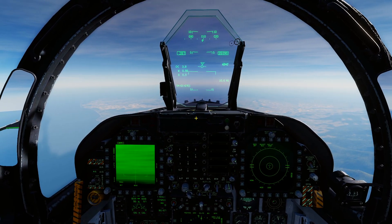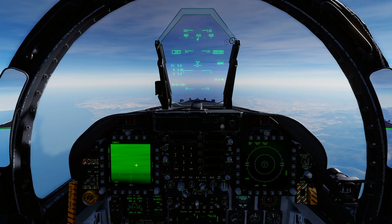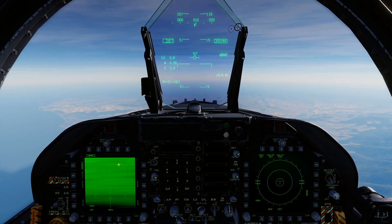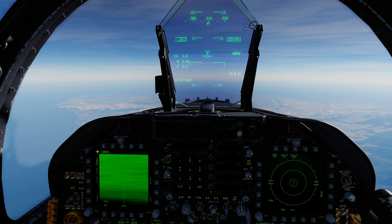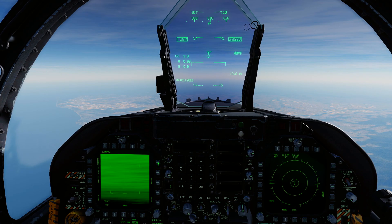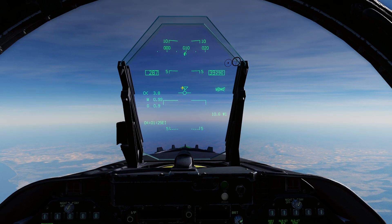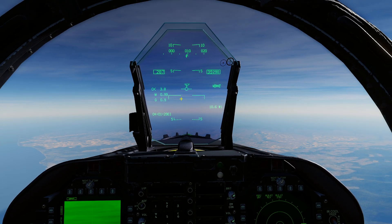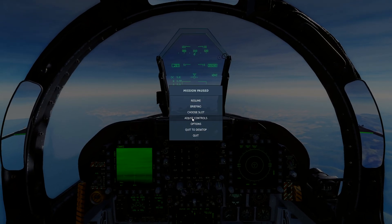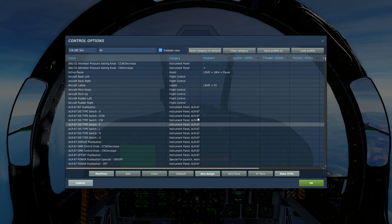Alright, we're in the jet. We're going to quickly cover a few controls on how to get your Maverick to slew around. At the moment we've got our Maverick selected, we're in air-to-ground mode, master arms on, Maverick is on. You can see the Maverick display is showing what the seeker head is seeing, and that little diamond/triangle on the HUD is where the Maverick is currently looking.